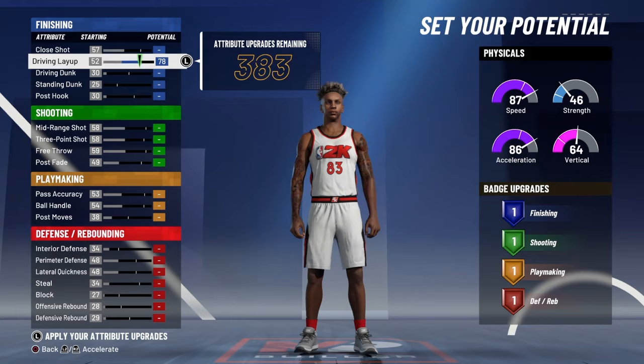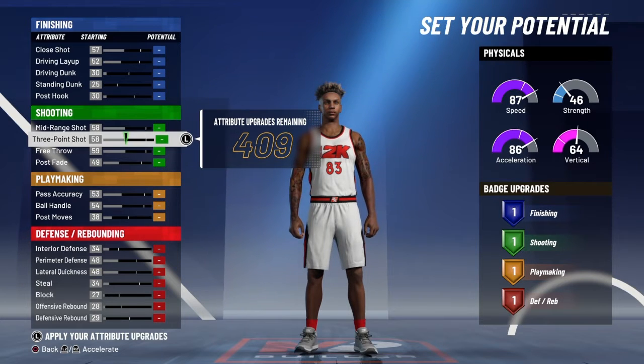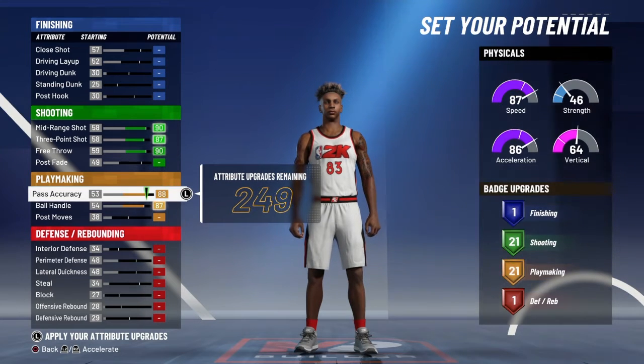You can upgrade your layup to a 70 if you want to get the long athlete badge — I don't think you should do it. Close shot doesn't matter, it doesn't affect it, so we're just going to leave finishing for now, max out all this, and we'll come back to the three-pointer later.